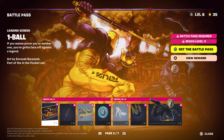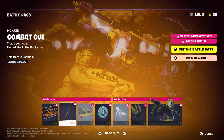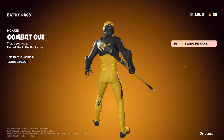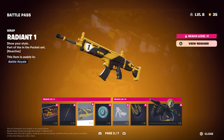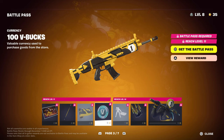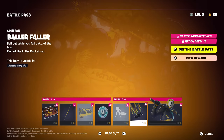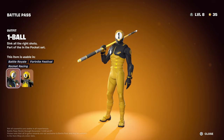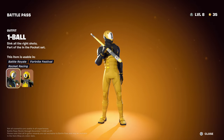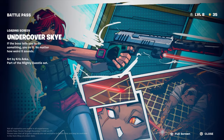A skin a lot of people like is the 1-Ball, which is pretty cool. This is his loading screen — it's really amazing. He comes with an amazing pickaxe, a wrap, 100 V-bucks, and a couple of other items. It also comes with the skin itself.